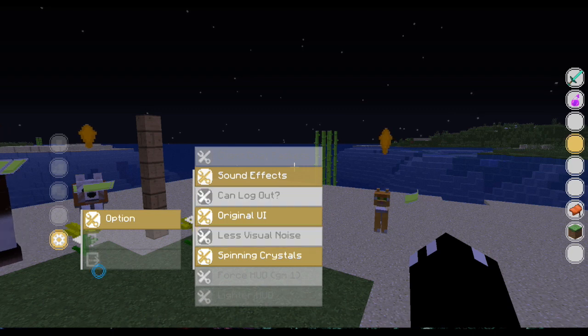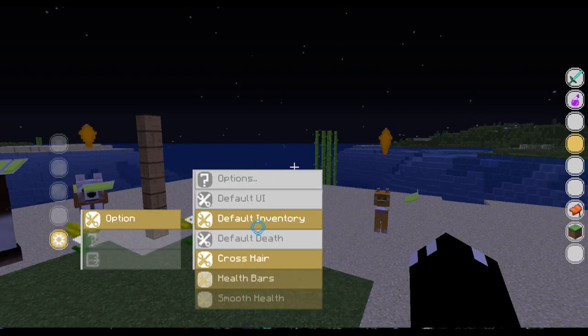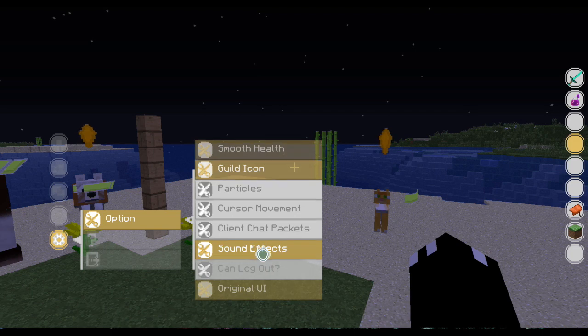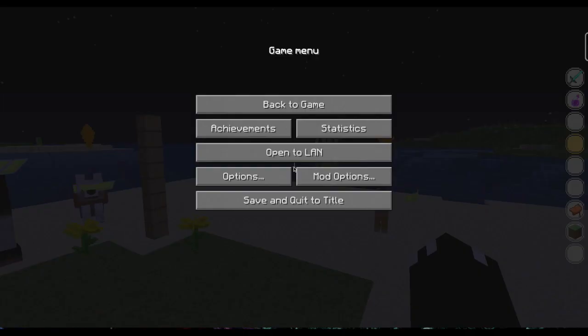Can log out — it shows if you can press the log out button. In legacy mode, the log out is kind of glitchy, so I wouldn't recommend doing it that way. Instead, you can just press help and save and quit that way.